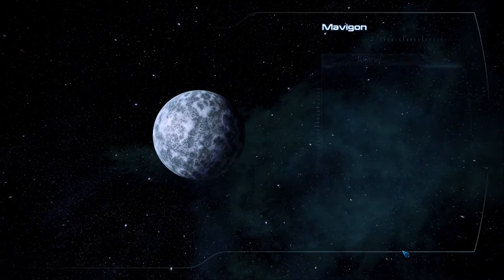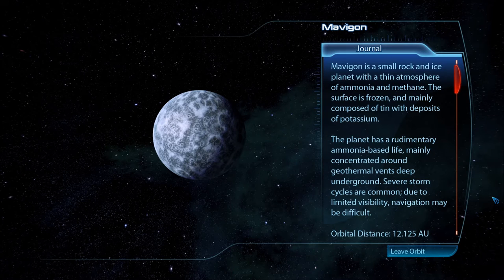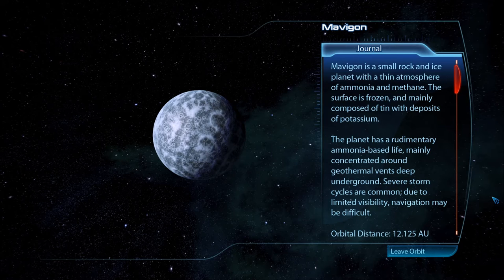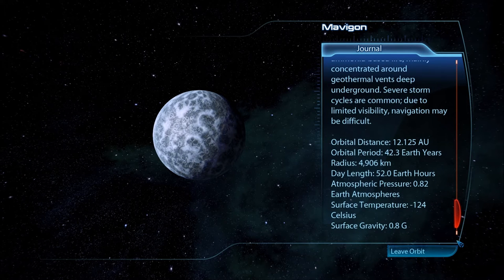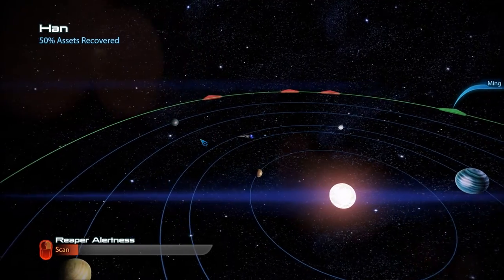Mavagon is a small rock and ice planet with a thin atmosphere of ammonia and methane. The surface is frozen and mainly composed of tin with deposits of potassium. The planet has rudimentary ammonia-based life, mainly concentrated around geothermal vents deep underground. Severe storm cycles are common. Due to limited visibility, navigation may be difficult — we're not landing there. No notes on the Reapers being in this system. Maybe they haven't even gone here — they're hanging out in Ming or something.